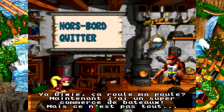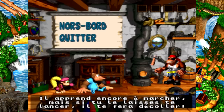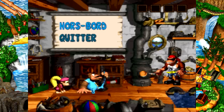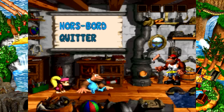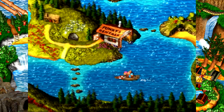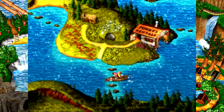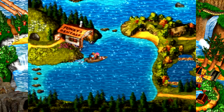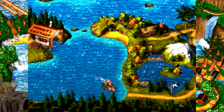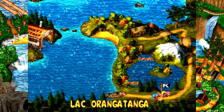'Yo Dixie ! Ça roule ma poule ! J'ai un super commerce de bateau ! J'ai aussi ramené ton méga-cousin Kiddy Kong ! Il apprend encore à marcher ! Mais si tu le laisses te lancer, il te fera décoller ! Et si tu le lances, son corps pourra défoncer le sol !' On peut soit s'en aller, soit prendre le hors-bord. Avec le hors-bord, je ne peux pas accélérer, il n'y va franchement pas vite. Direction le lac Orangatanga ! Il faut appuyer sur B pour quitter le bateau.